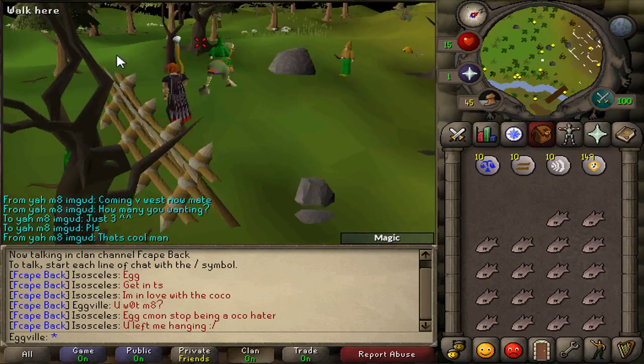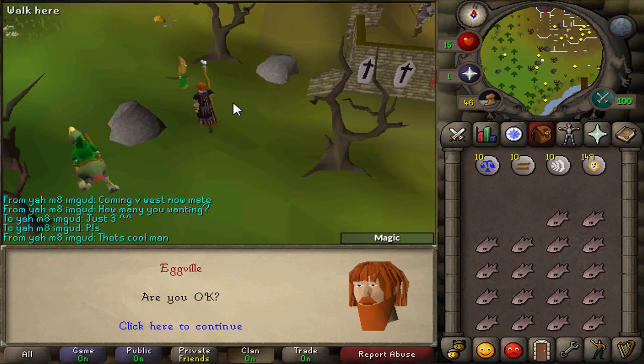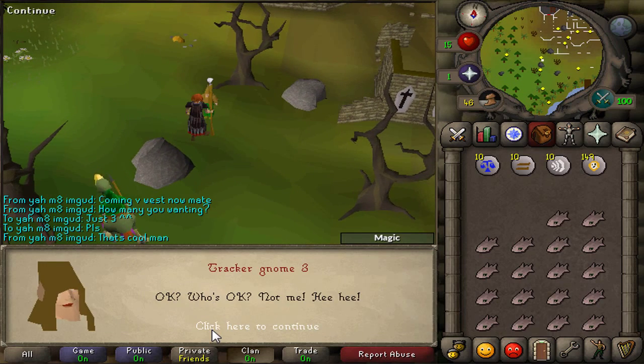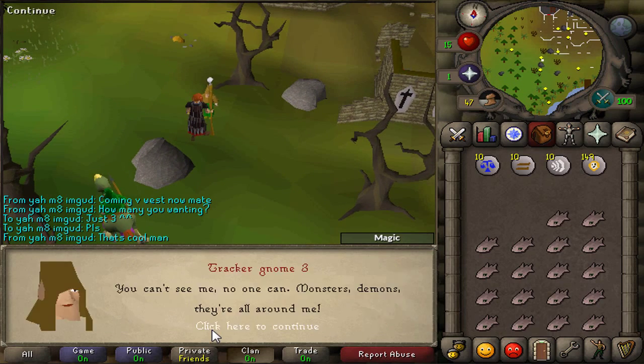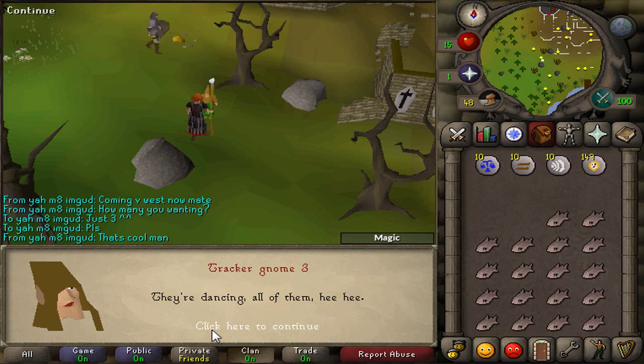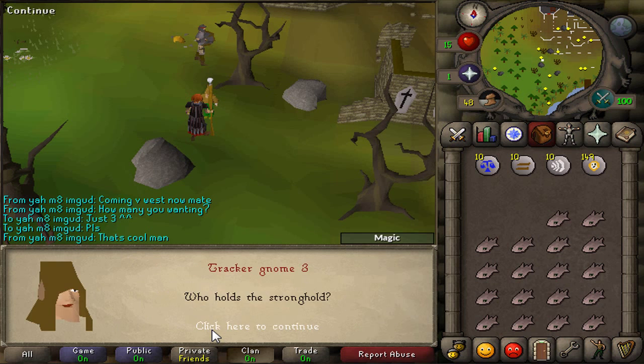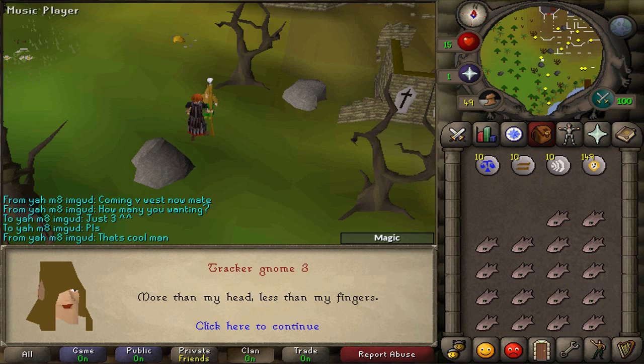Tracker Gnome 3 can offer 4 different co-ordinates and is unique to each player. If he says 'less than my hands', the co-ordinate is 1. If he says 'more than my head', the co-ordinate is 2. If he says 'more than we but less than our feet', the co-ordinate is 3. And finally, if he says 'my legs and your legs', the co-ordinate is 4. As you can see, I've got the 'more than my head' riddle, so my co-ordinate is 2.